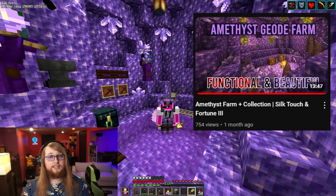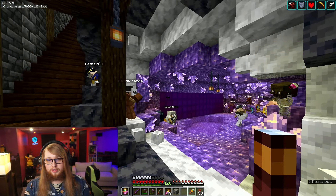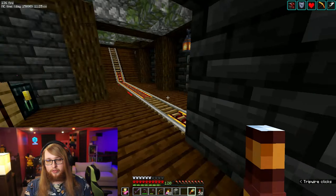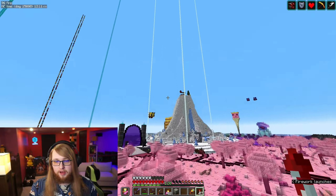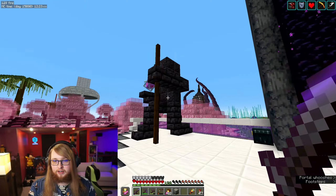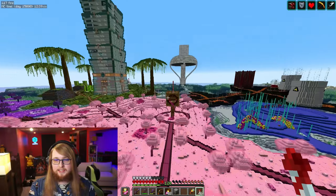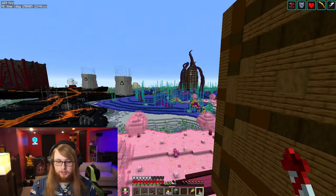I actually have a video on this that came out recently — that video will be linked in the description. But for those that haven't seen it, we'll just take a quick look downstairs where we have our storage room that collects all the items automatically. Here is one of the geodes and how we have it decorated with our clean minecart escape. Next in the pink biome is our nether portal — a huge portal that uses vanilla tweaks to allow a custom shape. We've got cool statues here guarding it and about the largest path in any of the biomes. And lastly in the pink biome is the storage room with this amazing pixel art barrel.